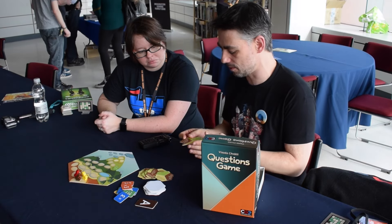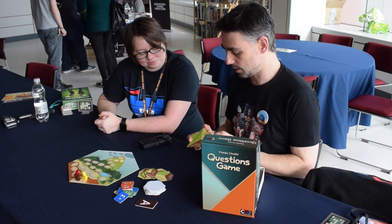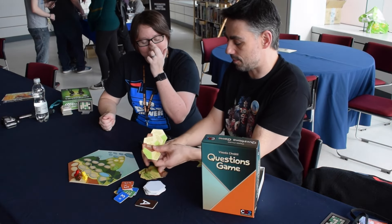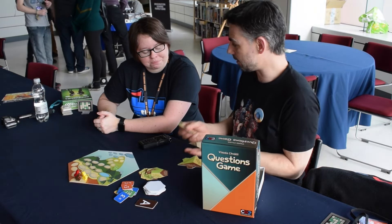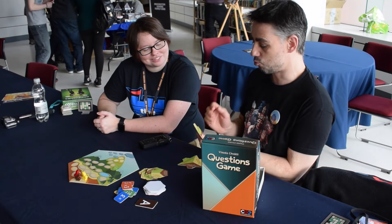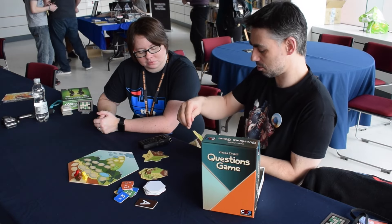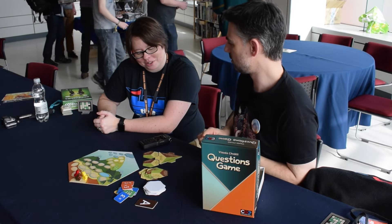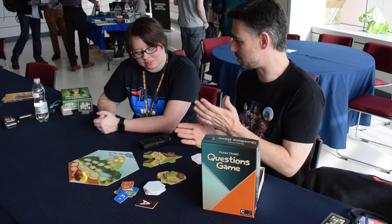A number of other games use a similar mechanic, but this one is a little different. There are three main questions you can ask: what would you rather choose, what would you miss more if it ceased to exist, and what do you generally consider worse. You have five answer cards in hand, each with answers to all three questions. The skill is picking a really good question for that specific person — for example, 'Would you rather change your appearance into someone else's, or win several gold medals at the Olympics?'